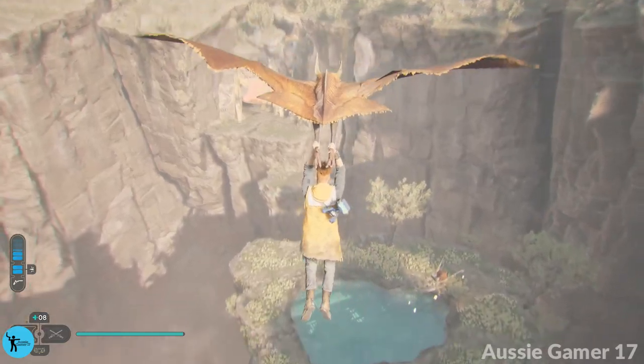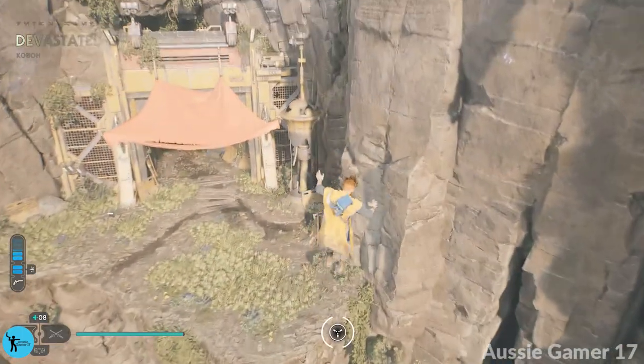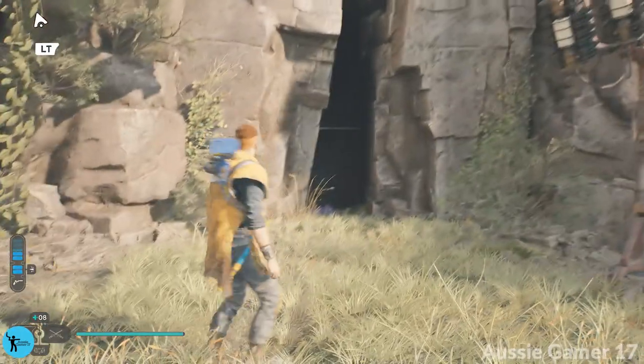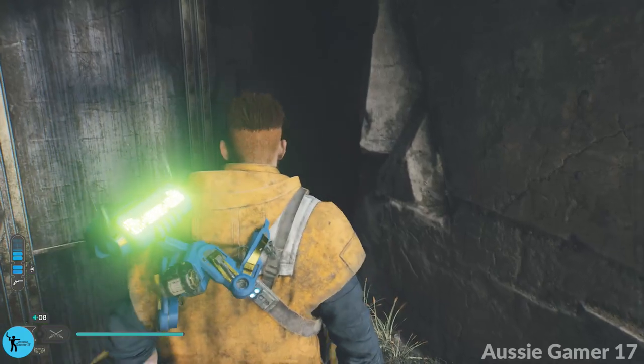Hairless catbird — dive, bro, dive! Grapple over there to break my fall and then go in here. Jump out and then right, then grapple again.